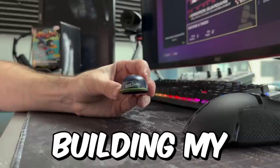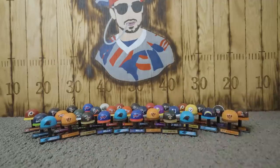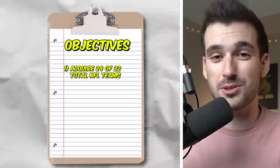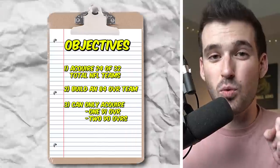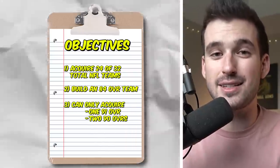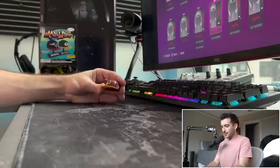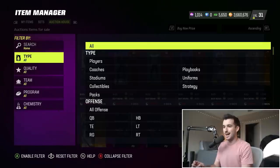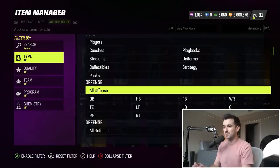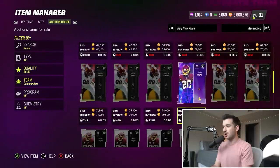These tiny hat collectibles will be building my ultimate team. Of the 32 teams you can get duplicates, so our goal is to collect 24 total teams. We also want to build an 84 overall team, and we can only use 1-90 and 2-90 overalls to build our team. Opening up our first pack here — looks like they're a little outdated, but it is Washington Commanders. With our goal to build an 84 overall team, we're gonna need to be smart about this. They have a quarterback in Carson Wentz, but I think we can do better than that.